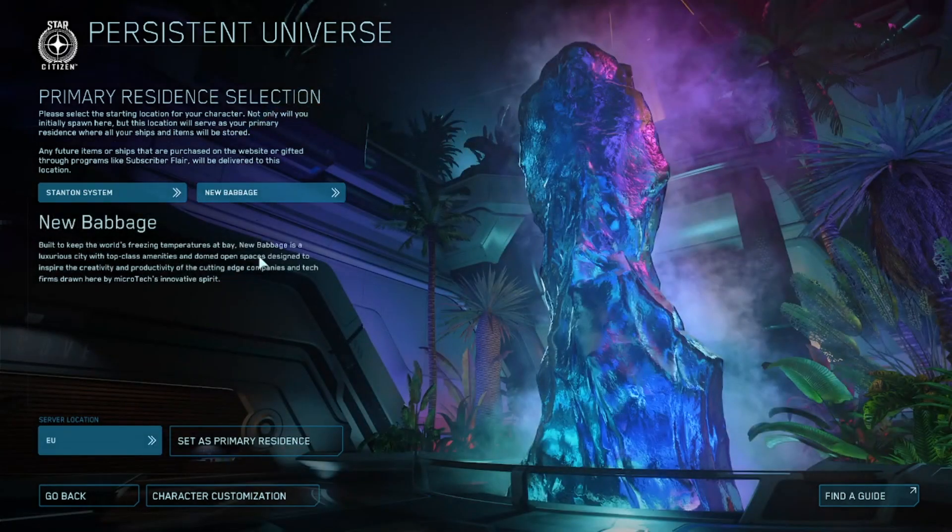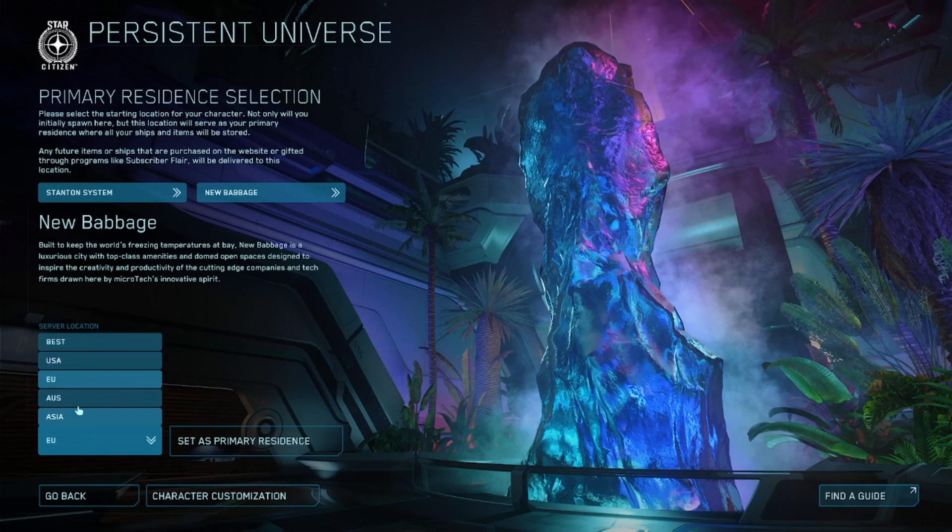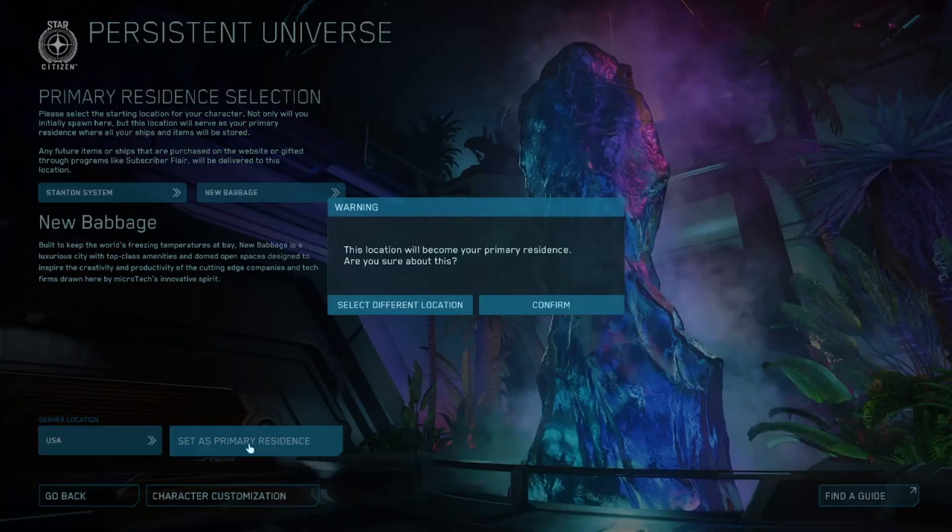I'm going to select New Babbage — I like New Babbage, it's a good town. Here you select what server you want to play on; we'll go USA for now. We're going to set this as a primary residence. It's going to ask if you're sure — you can change where you spawn, but all the stuff attached to your account is going to start at your starting location. We'll go ahead and confirm and load in.